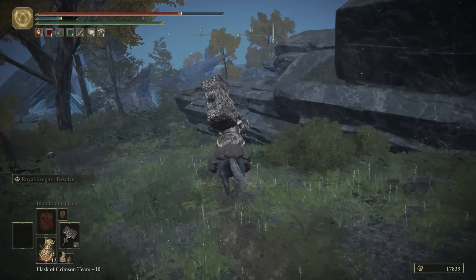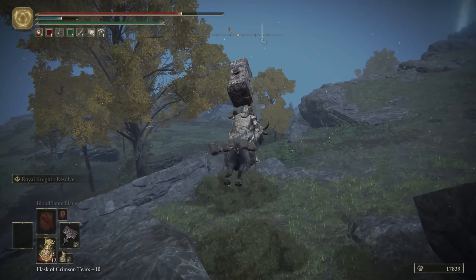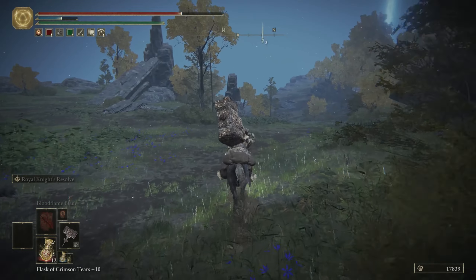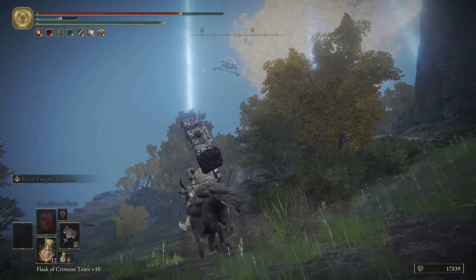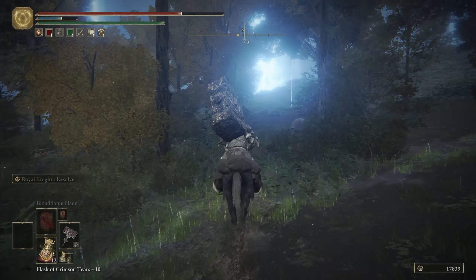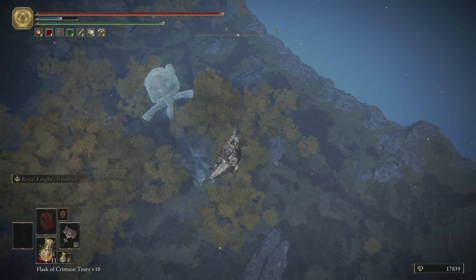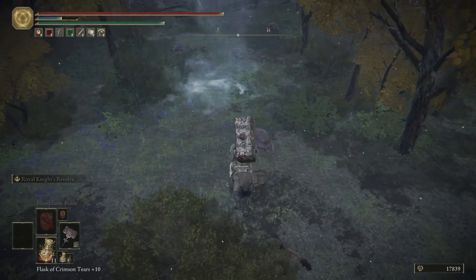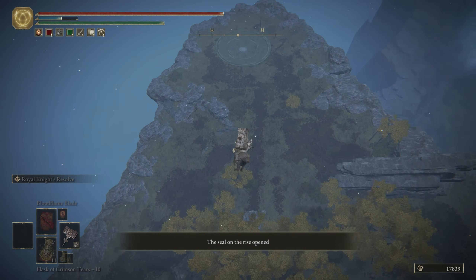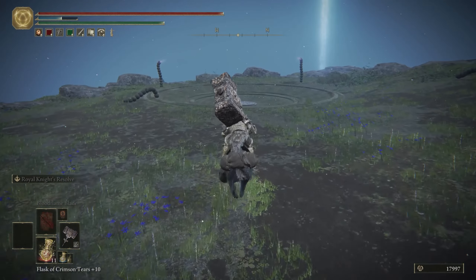Go to the southwest and you should see a couple of dragons. We don't want to kill them — but if you want to try, you can get dragon hearts from them. The main thing we want to do is hit that turtle. If you don't see the turtle, you may have died or fast-traveled. Jump and — I missed. Stand here and jump again. Now you can see the tower is fixed, the door is open — go there and loot that place.